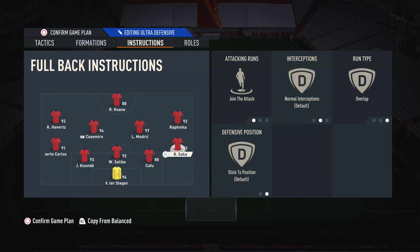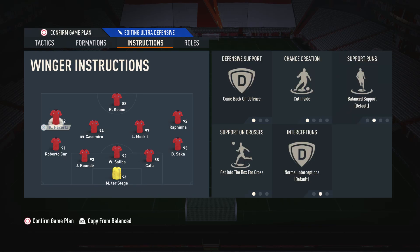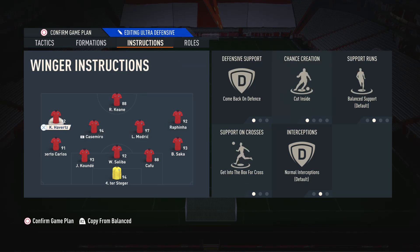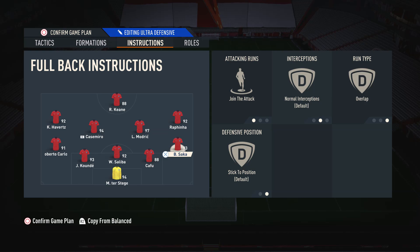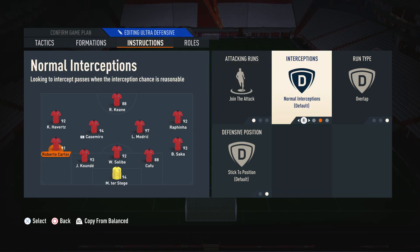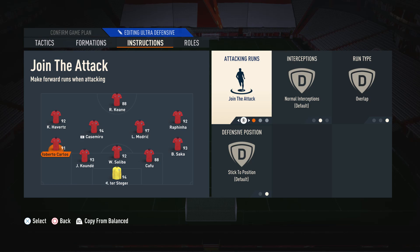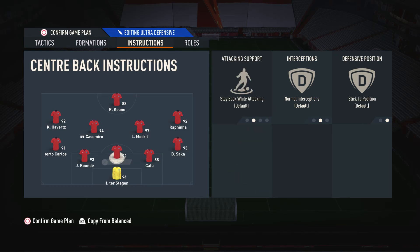Moving on to the wingbacks — we have them both on join the attack and overlap. Since the left mid and right mid are on the cut inside instruction and will make runs into narrow areas to assist our striker, putting the wingbacks on join the attack and overlap means they make overlapping runs to add the extra width. So we have players in both the narrow areas and the wide areas at the same time, making it very difficult for the opponent to defend. As for the three center backs and the goalkeeper, these are on the default settings and I do not touch them.